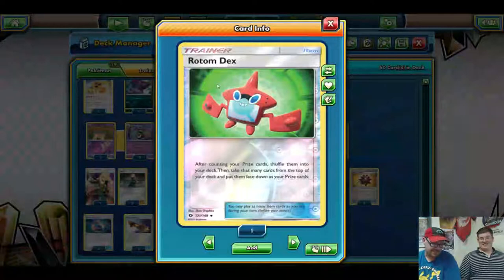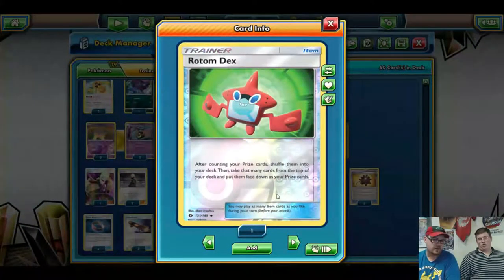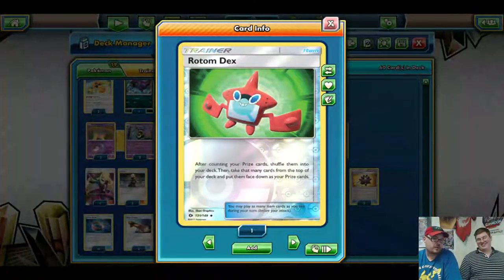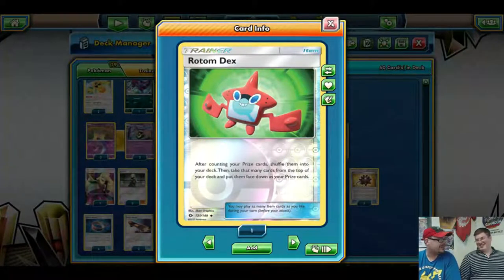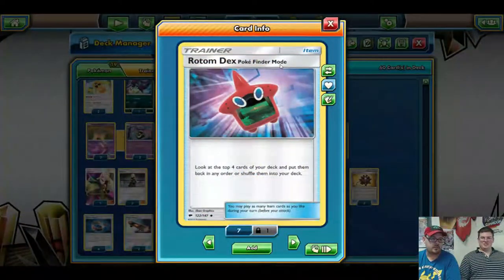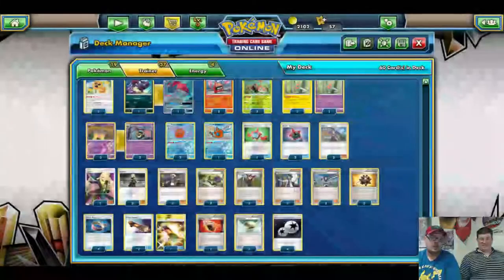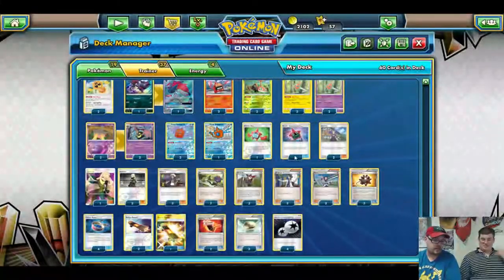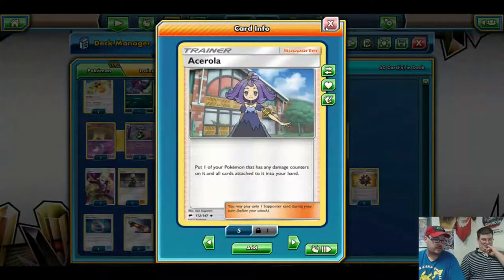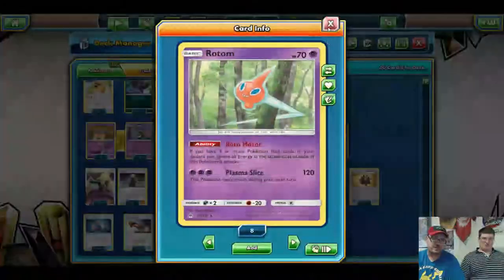We run one Rotom Dex — after counting your prizes, you shuffle them into your deck and take that many from the top as your new prizes. We're adding all the Rotoms to the deck, so might as well put in Rotom Dex. We run three of the Pokémon Pathfinder mode, which lets you look at the top four of your deck and put them back in any order, or shuffle. We run two Acerola, so we can bounce anything into our hand because the Rotoms do have low HP.